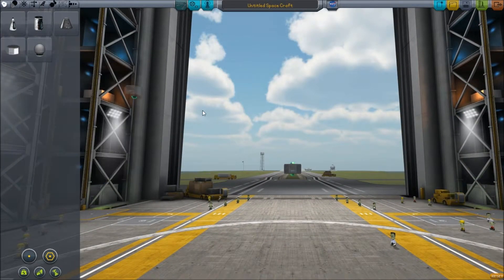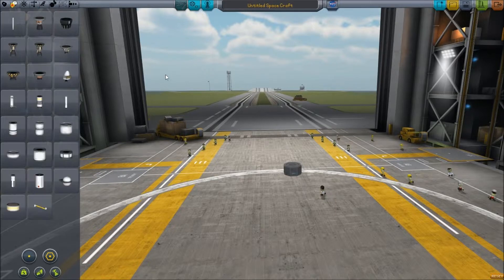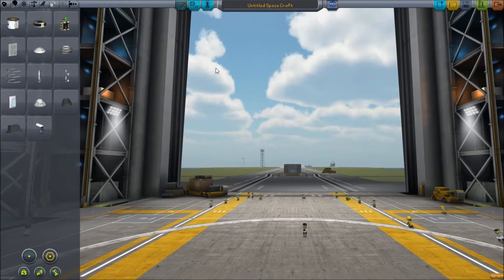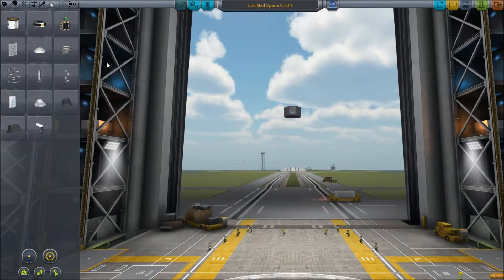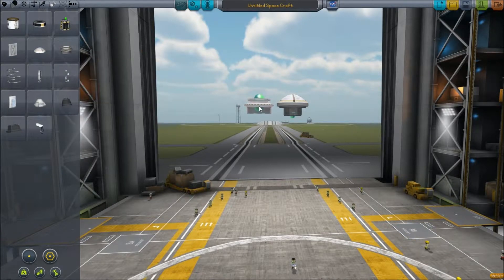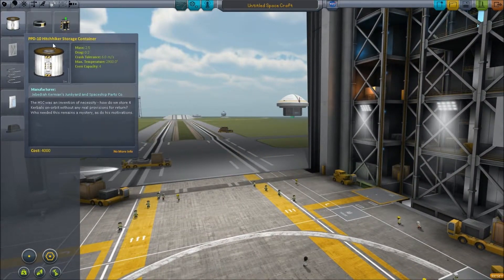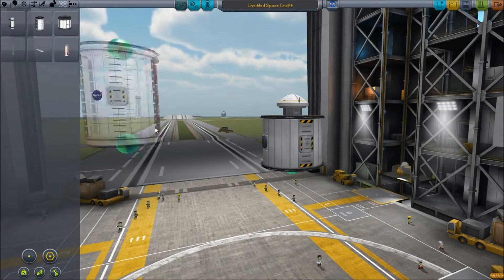Let's start again with the Probodobodynoxo. The same basic structure, but this will be on the top this time. We'll want power but maybe not from there. We'll stick this on top because it's nice. It's good to have the shielded one, because if you have the other one it's got this bit that covers up the probe so you can't get to it, which is a pain. We'll get the hitchhiker storage container and our lab.